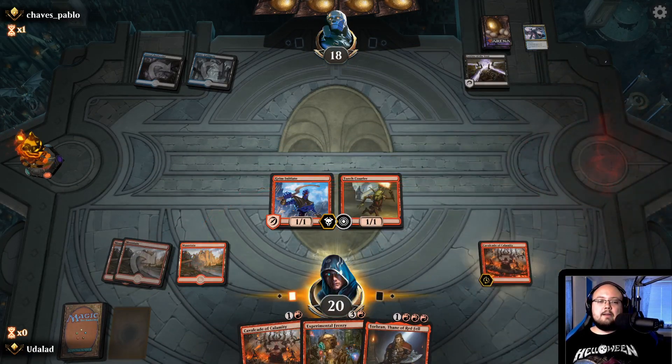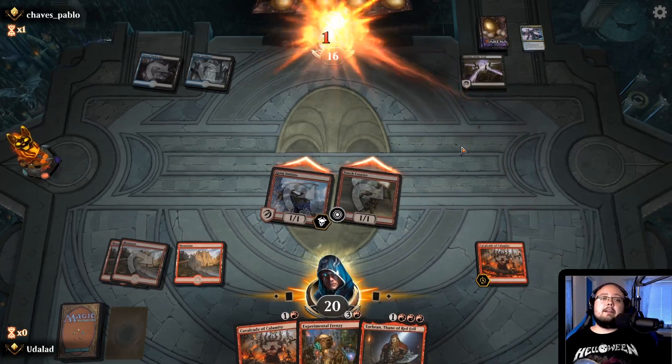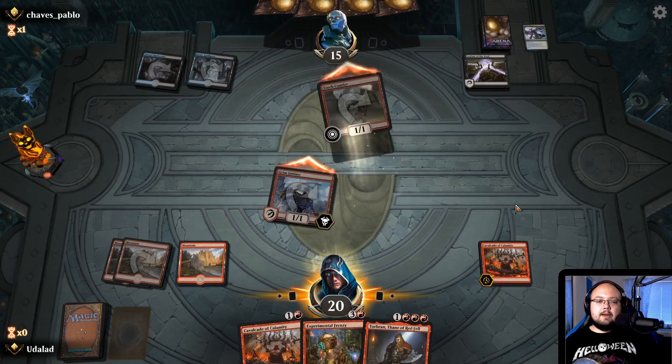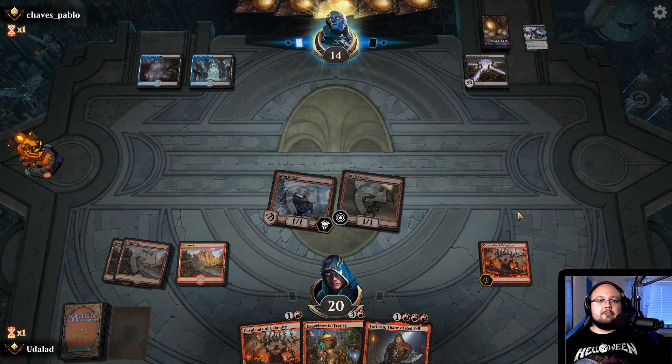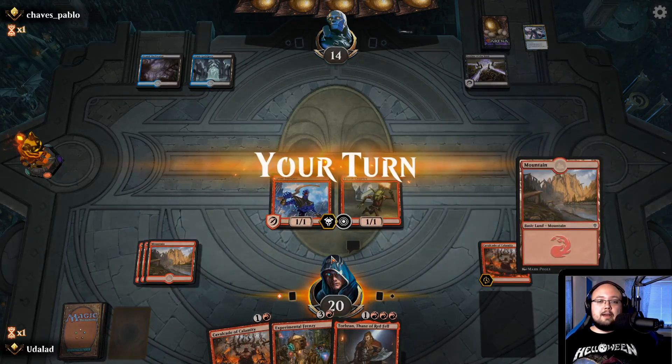Let's do Cavalcade. Now, if we get one more land and both Cavalcades out, he's basically dead. This guy is literally dead at that point — that is 12 damage from just two creatures attacking. That is insane, that is actually crazy. He is really unlucky with his land, though, it seems.